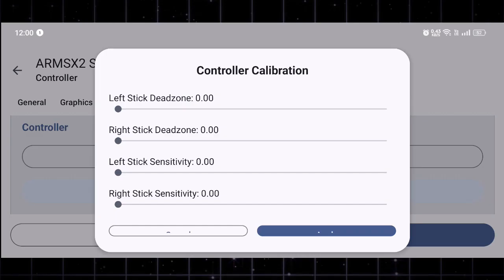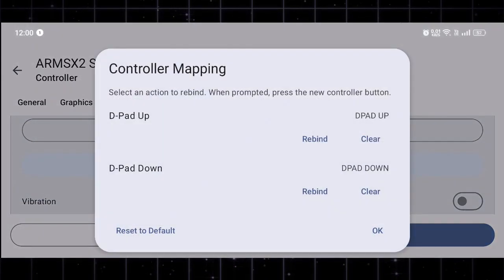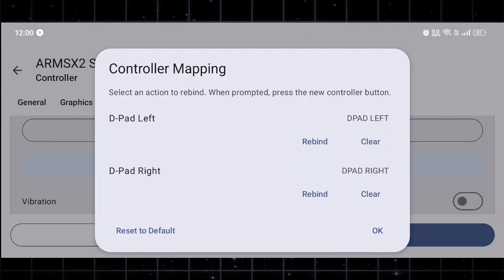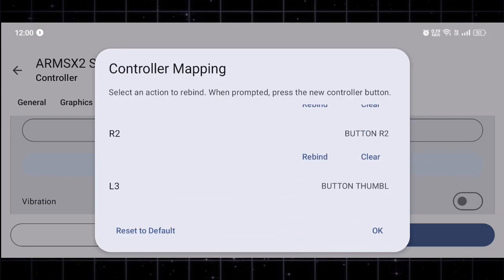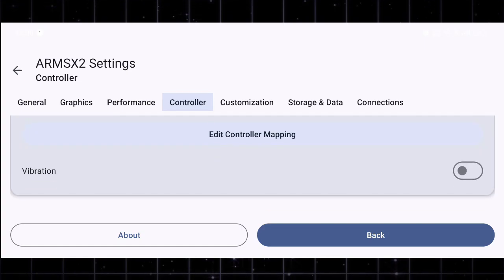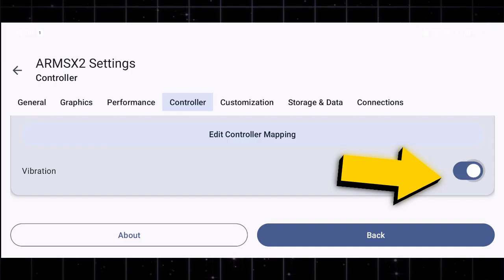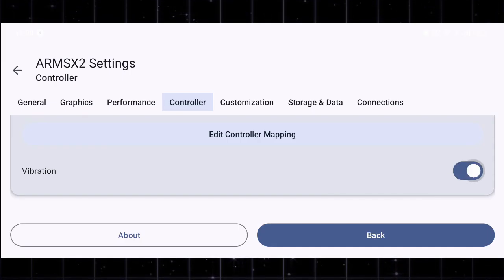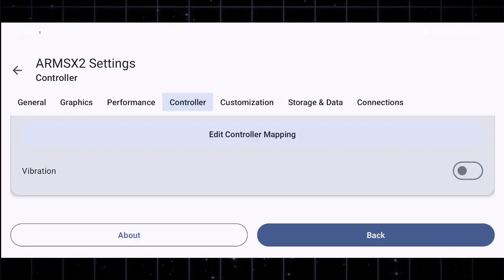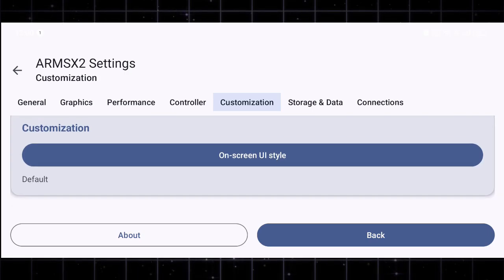Now let's move to the controller tab at the top. You'll find the controller mapping section, which allows you to map external gamepads or Bluetooth controllers to your preferred layout. Whether you're using a PS4, Xbox, or any third-party controller, you can assign every button exactly where you want it — no delay, no confusion. If you love realistic gameplay feedback, scroll down to the vibration option and turn it on. This enables haptic feedback, giving you that satisfying vibration effect whenever something intense happens in-game.